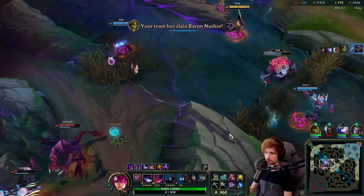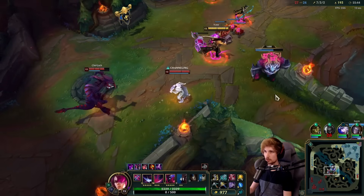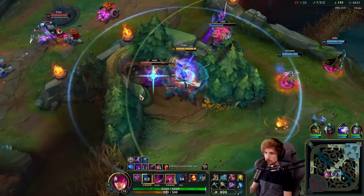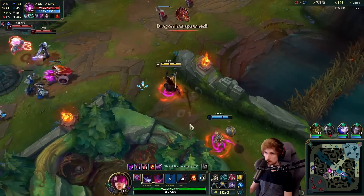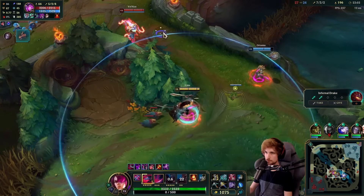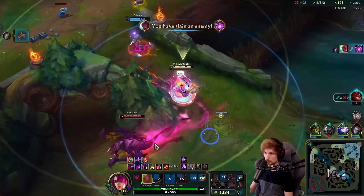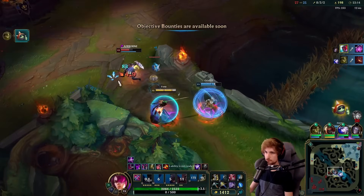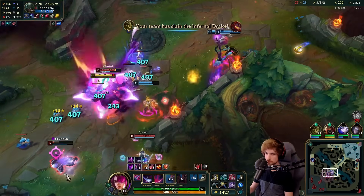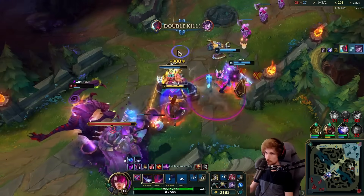Perhaps we can get another fight done — dragon will spawn in 15 seconds. We can buy Infinity Edge but I'm obviously not going to reset just yet even though it's a big power spike. I have no E — trying to see if I can charge this. Wow, that silence is quite annoying. Sidestepped the Pike.